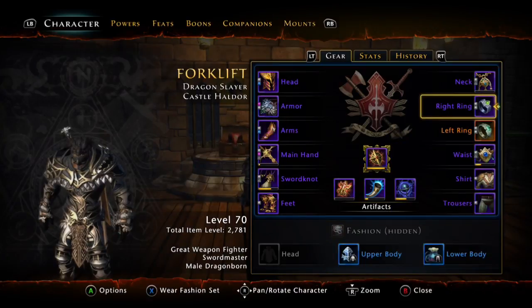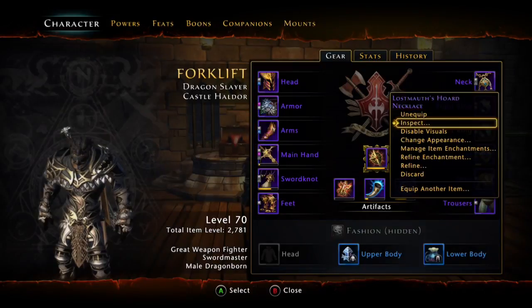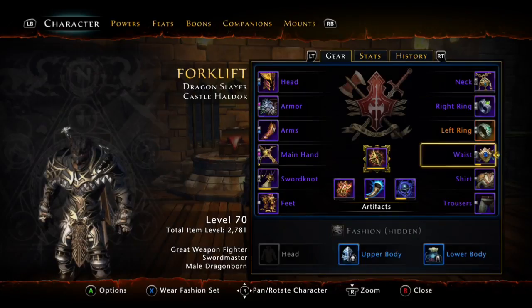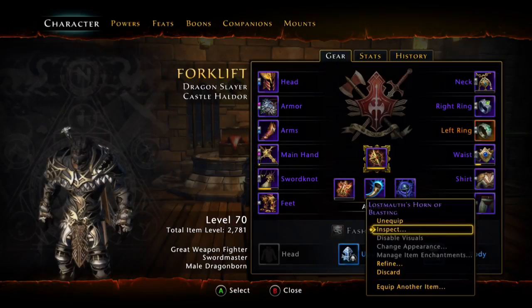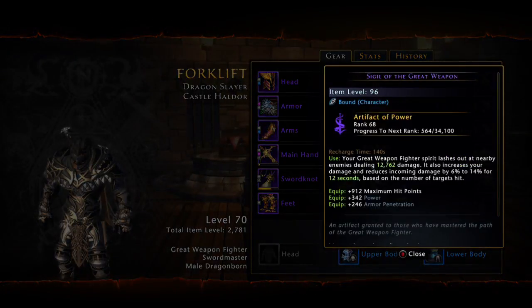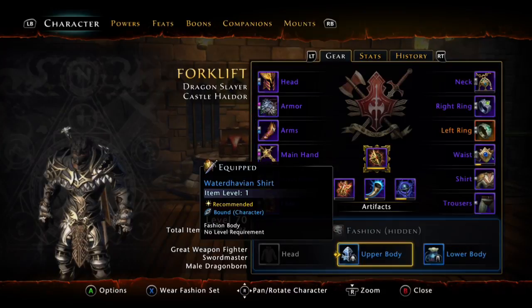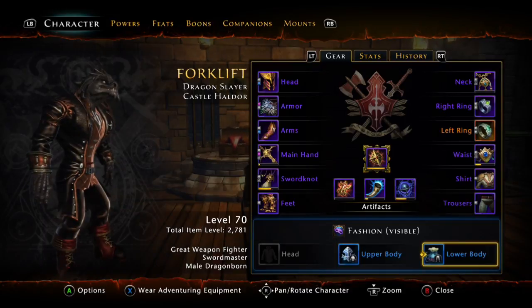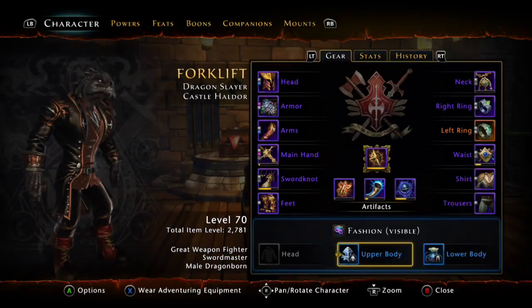Got a lot of darks in to get my armor pen up — you want it at 60% resistance ignored, which is roughly 5,500 armor pen stacked. That's your top dungeon resistance ignored; there's something in the game where it doesn't really benefit you to be anything above that. I don't get into all the math, but enough people have done it and it works. I like to have a really light armor set and then a darker set of clothing so if I want to change it up, it's just one button to push.